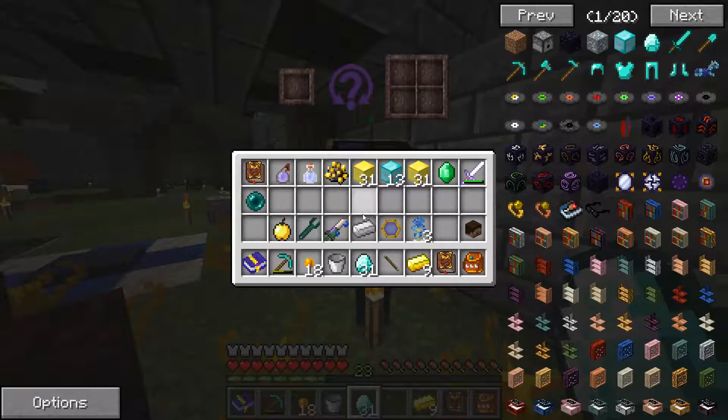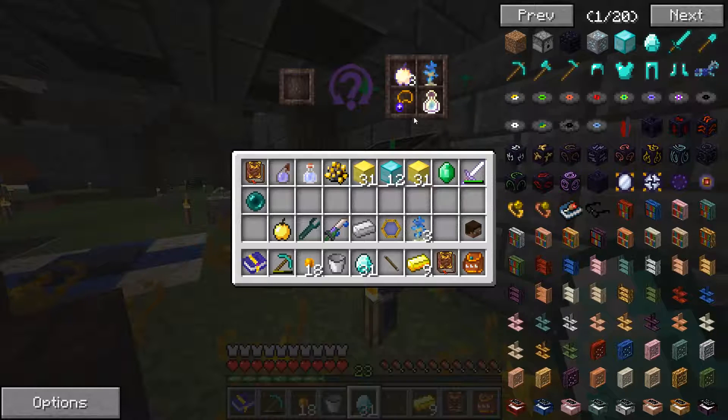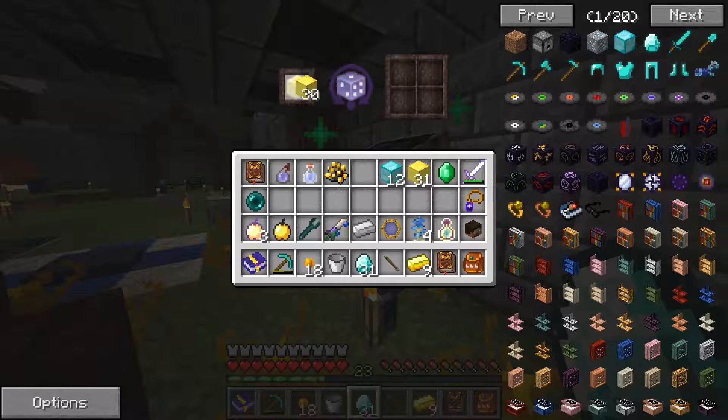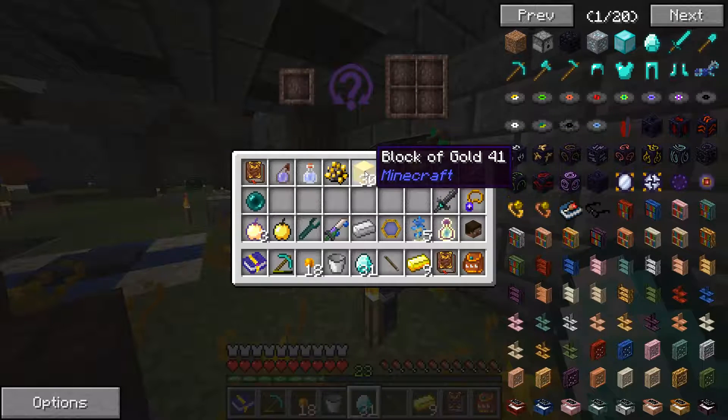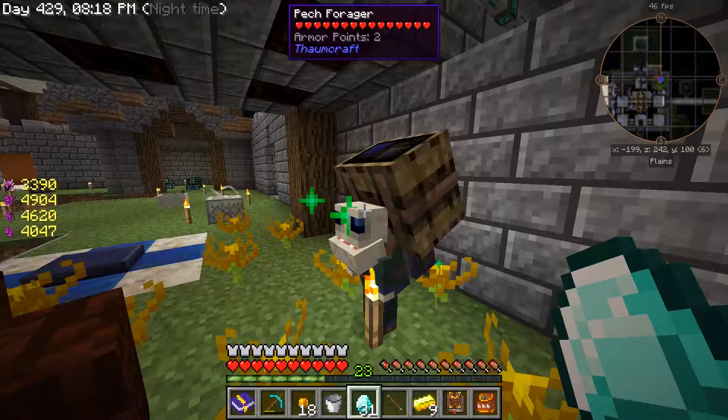He's in the mood for diamond now - we can trade some more with him. Another diamond block - awesome. Maybe he'll do... he won't do that anymore. He's all out.